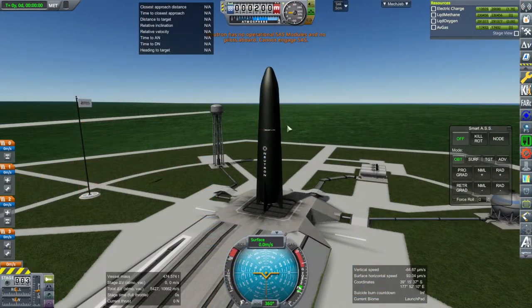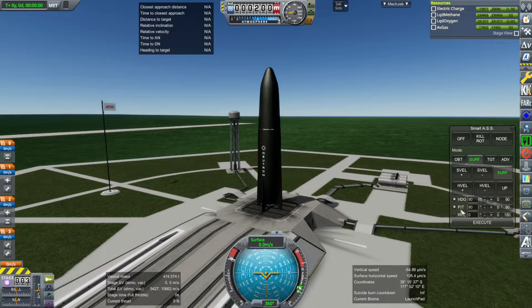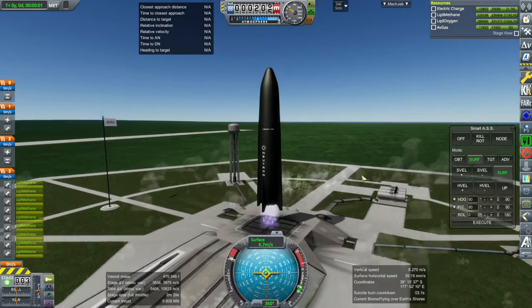I didn't add SAS to the control core — I'll need to do that, and probably add an antenna or something. Anyway, throttle up and we'll just use MechJeb for now. I have no idea where I'm launching from. Ignition. I don't have launch clamps either — just using the legs to verify that the legs are working.